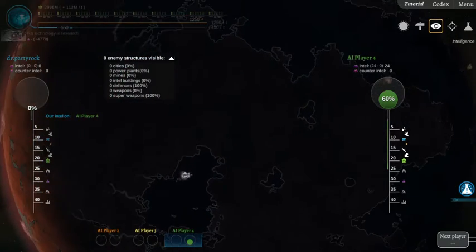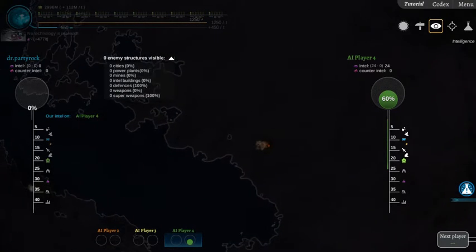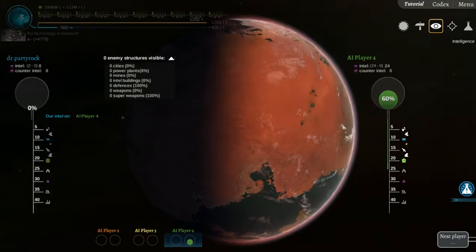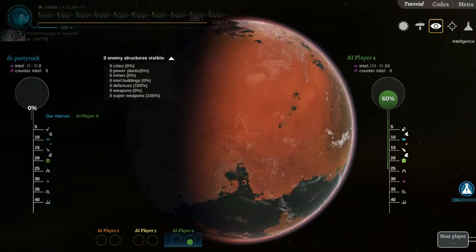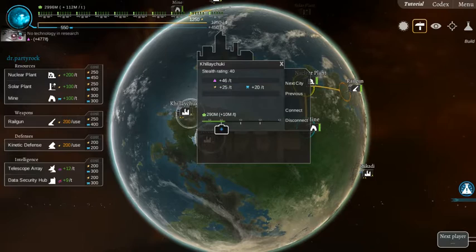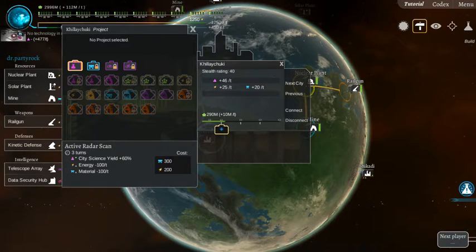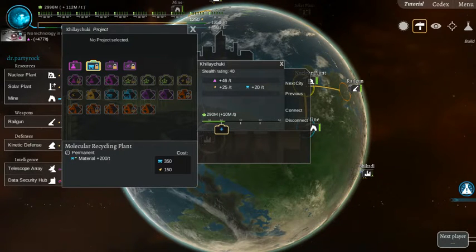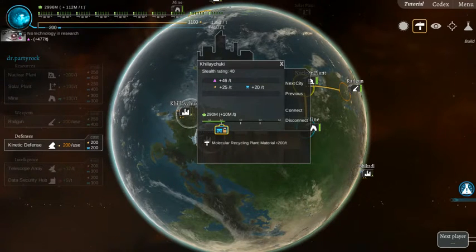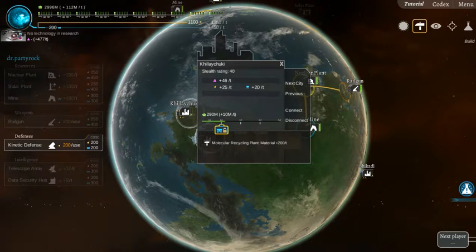Does it show me where I hit? Oh, it's been hit a couple of times. Anything we can build? Nice. Yeah we're gonna need to focus on these for the cities. Alright, 10 million people per turn — nice.